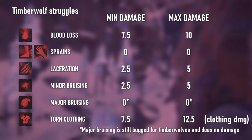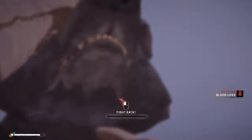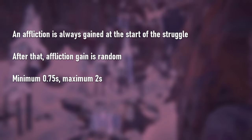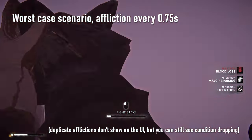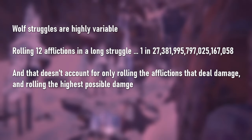Timberwolves have separate affliction tables from black wolves and generally deal a bit less damage than black wolf struggles. You're guaranteed to get an affliction right at the start of a struggle, but after that you gain afflictions at irregular intervals between 0.75 and 2 seconds. In an absolutely worst case scenario, you could roll a new affliction every 0.75 seconds and gain up to 12 afflictions during a single struggle if it takes the full 8.5 seconds, though such a scenario is extremely unlikely — unlikely enough that probably no TLD player has ever had a struggle that bad.